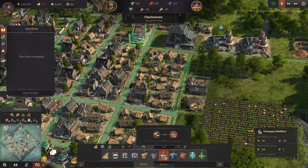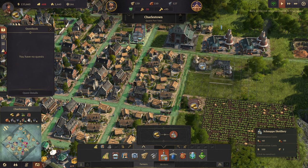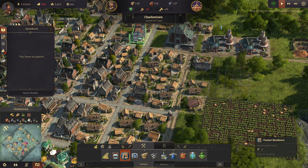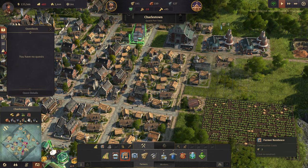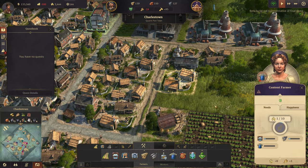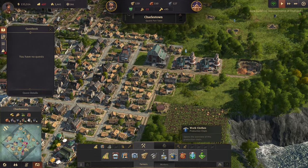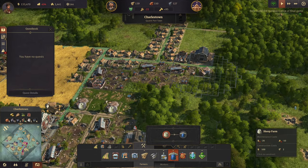We'll put the schnapps distillery here in the corner. Let's get another house - another couple of houses put in. Should we do sheep? I think we should probably do sheep because there's a lot of need for sheep here too. So let's go with a sheep farm back here.